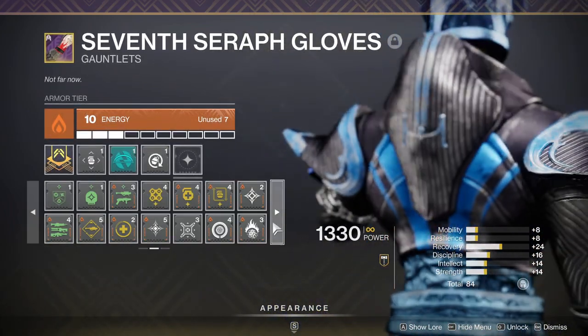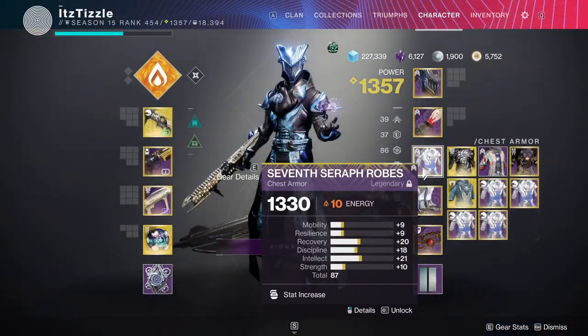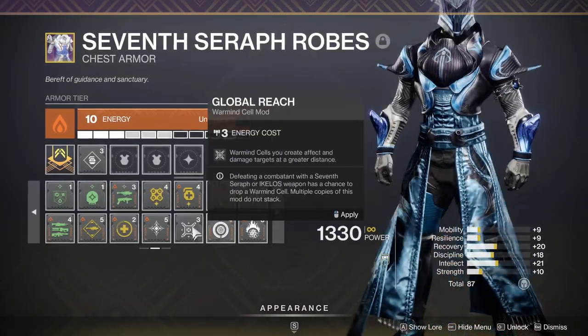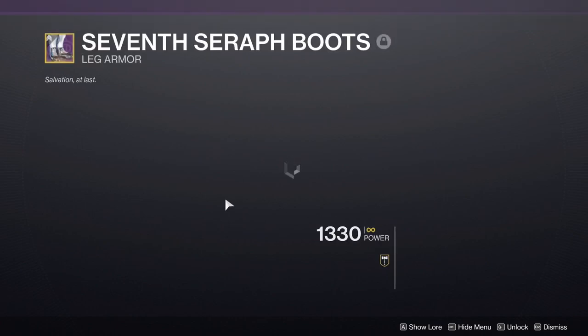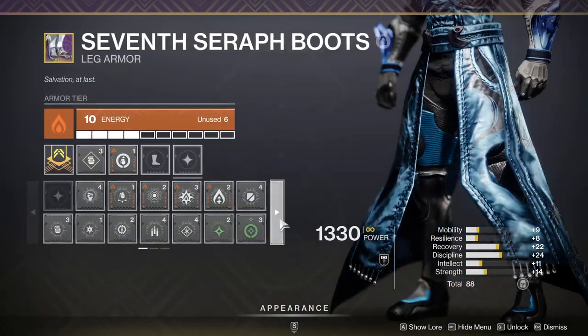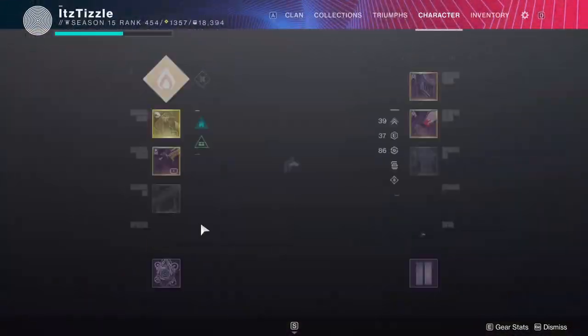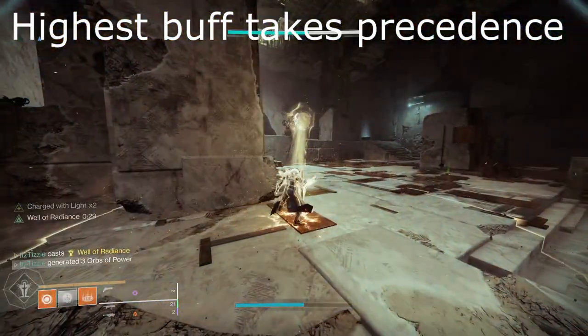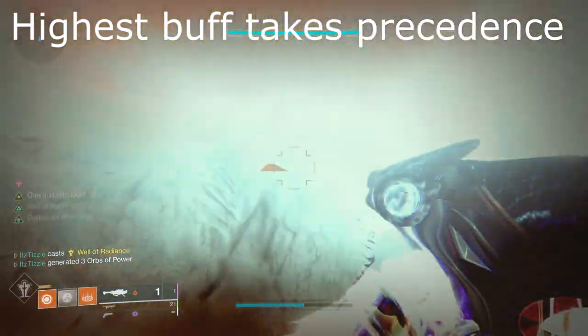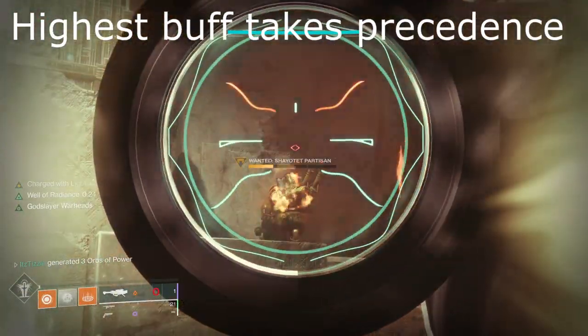This mod does not stack with things like Weapons of Light or Well of Radiance. No buffs in the game stack aside from two specific mods — Font of Might and Power of Rasputin — which we will get to later. Just know that any of these mods will not stack with things like Weapons of Light or Well of Radiance, at least at the time of this video, and these are subject to change in Witch Queen.